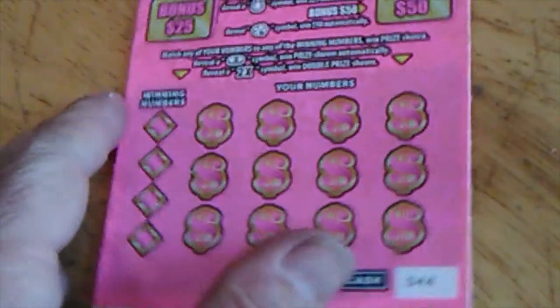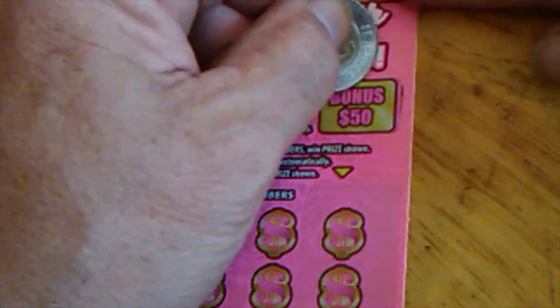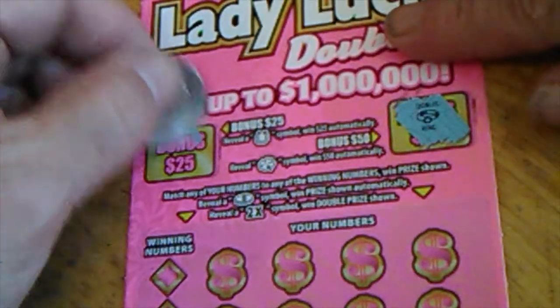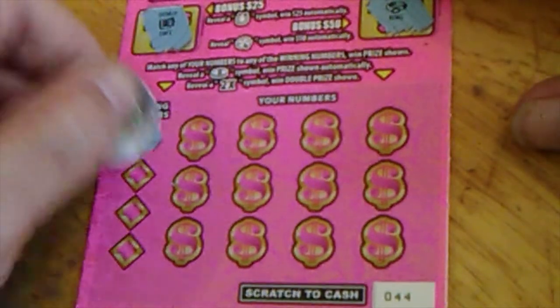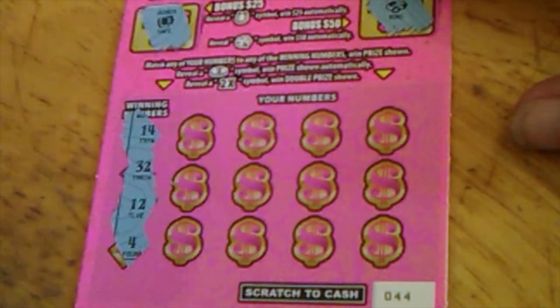Which is why we have three of them, because you almost never hit on a single ticket. Alright, let's see — bonus on the 50, is there a shamrock here? Nope, that's a ring. Bonus on the 25 — can I get that lucky horseshoe? No, I got a safe. Alright, we're going to look for 14, 32, 12, and 4.